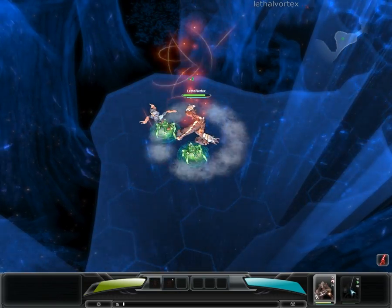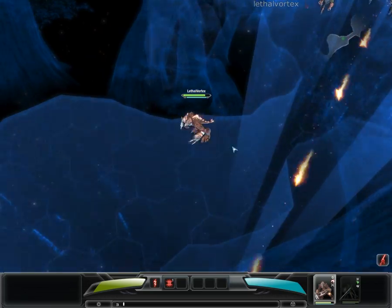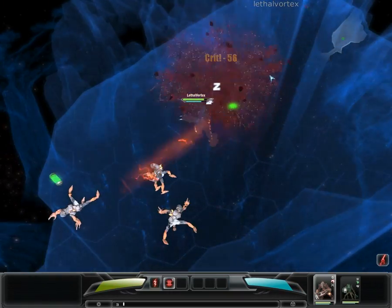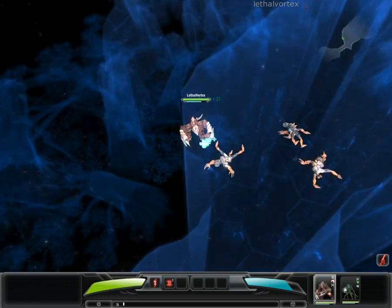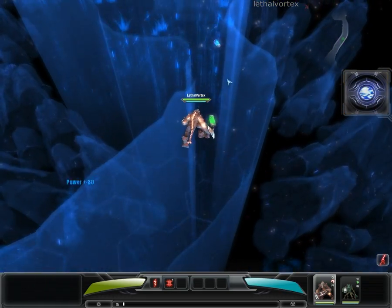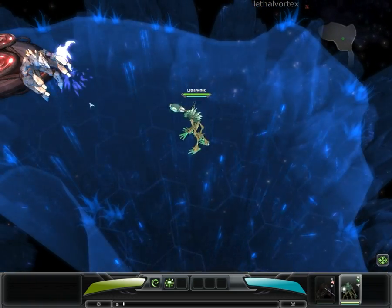Oh, I think I have two heroes I can choose between. He's still a trainee — heroes have separate health and power. Picking up green and blue capsules will regenerate the health and power of both heroes. Let's play around with this hero; this one looks interesting.